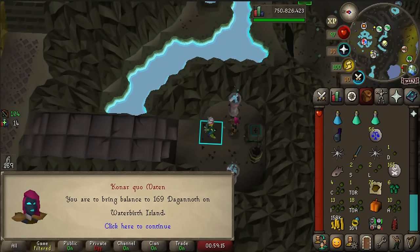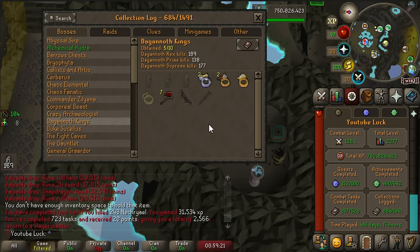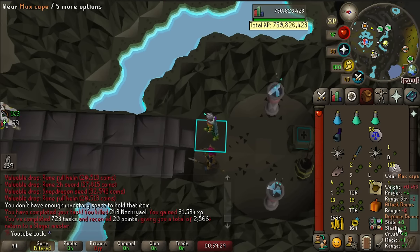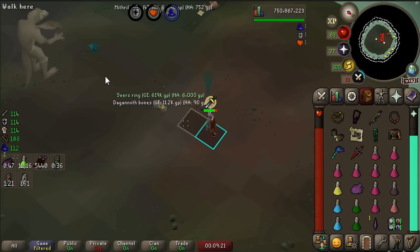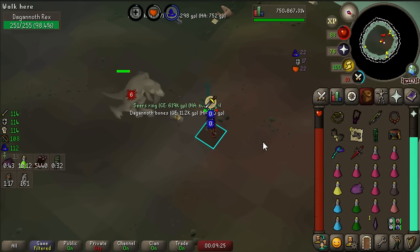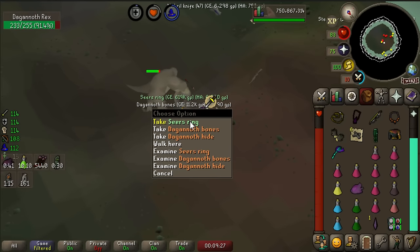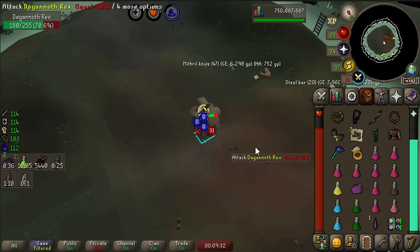169 Dagannoth on Waterbirth - I guess that means we're going to do some DKs. We still need one more ring from DKs, the warrior ring, and we need the mud battle staffs. Hopefully we can nab those. Probably going to grab the Dagannoth Supreme pet while I'm there too. Like second kill of the trip, we get a seer's ring, but I kind of don't want to drop anything I have - I can juggle it though. That is awesome, seeing the seer's ring actually be worth something.